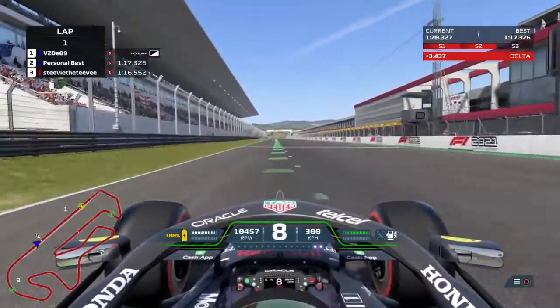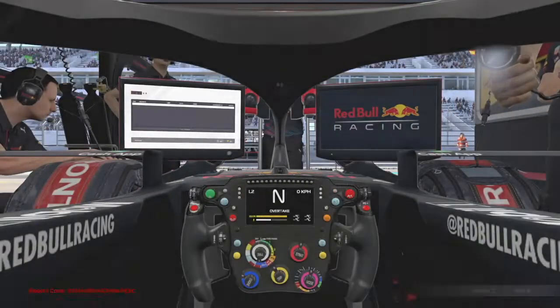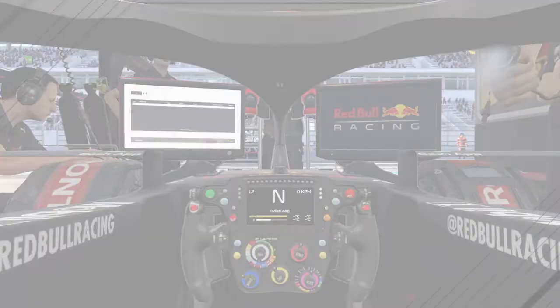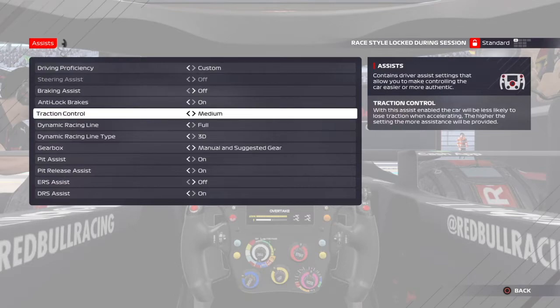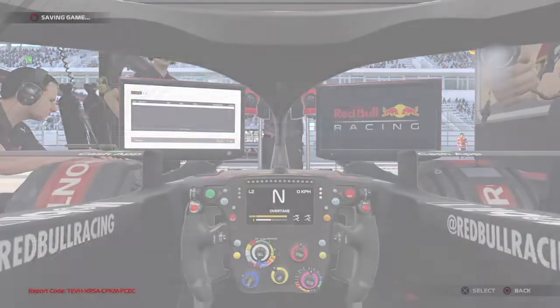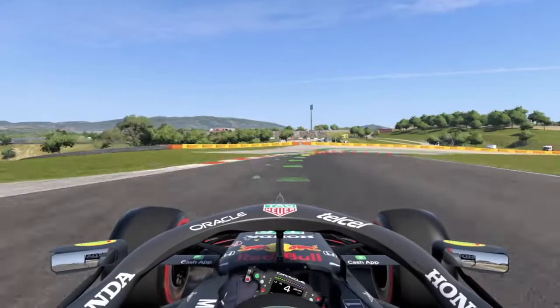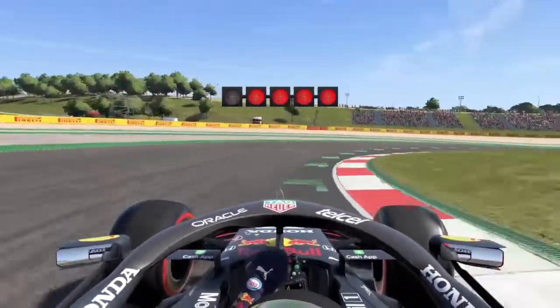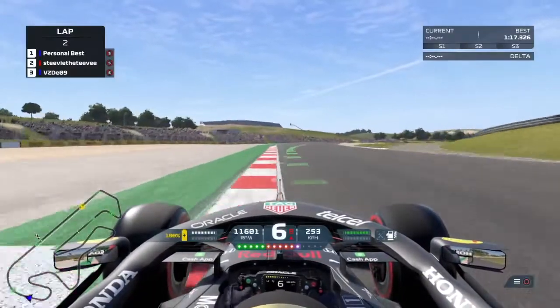As I complete the lap, I've come in at 1:27.61, so it is slow — it's nearly three seconds or more than three seconds slower than what I normally do, which is expected with it completely on. I'm used to driving with medium, so obviously medium is going to be faster. So let's see what the lap looks like with traction control set to medium. This is what I'm used to, this is what I practice with, so let's see what time I can set here.